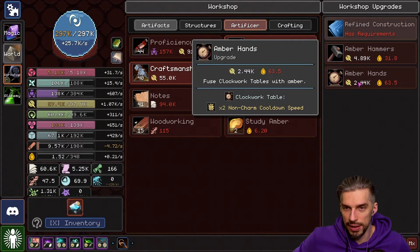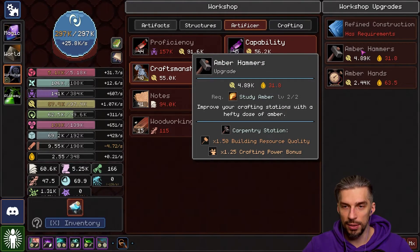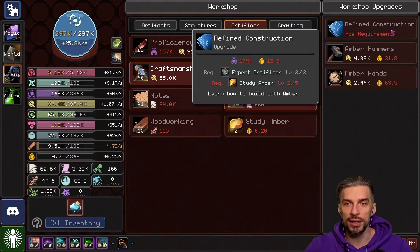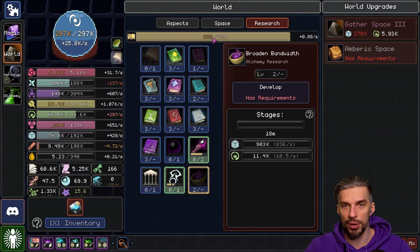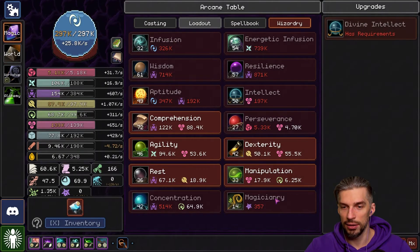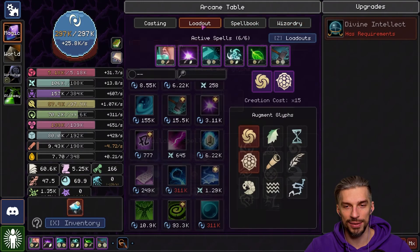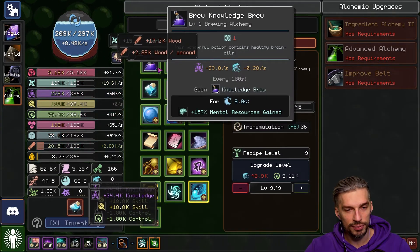Ember Hammers — Clockwork Table, Non-Charm Cooldown Speed Double. Ember Hammers — Building Resource Quality, Crafting Power Bonus. Ember will help everything to be better. Study Ember will give us Refined Construction. Emberic Space — Double Ember Capacity Bonus. In the Wizardry tree we don't use Ember — that's not for us, we are only casting spells.